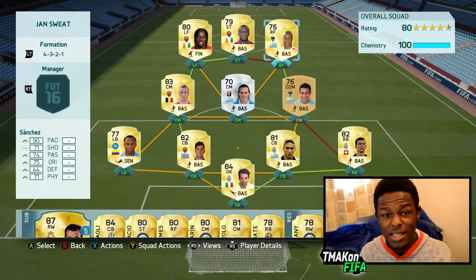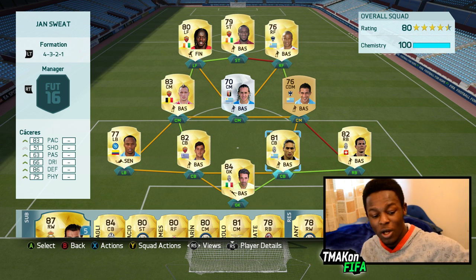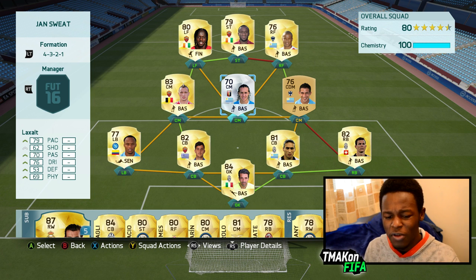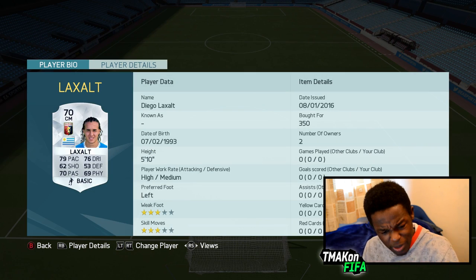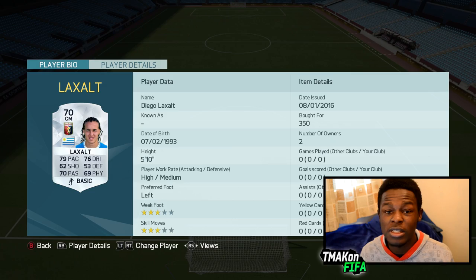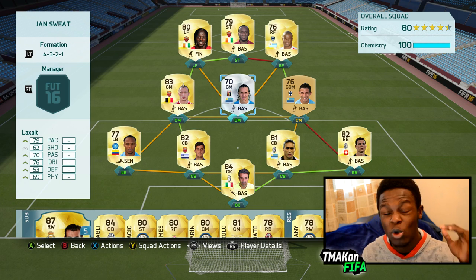The rest of the team is pretty stacked. In midfield we have players like Nainggolan, in defense we have Manolas and Caceres — pretty solid team. I also threw in a silver called Laxal — never used him before. Mainly had to put him there for chemistry reasons, but he's got 79 pace, 76 dribbling, and 70 passing, which is decent for a silver card, so hopefully he performs well in game.